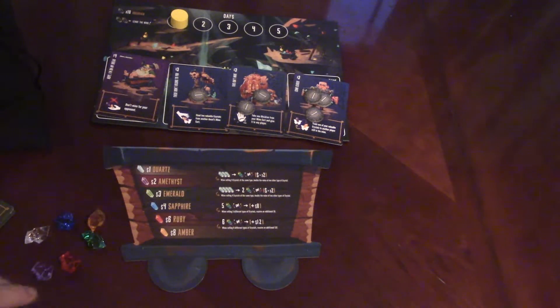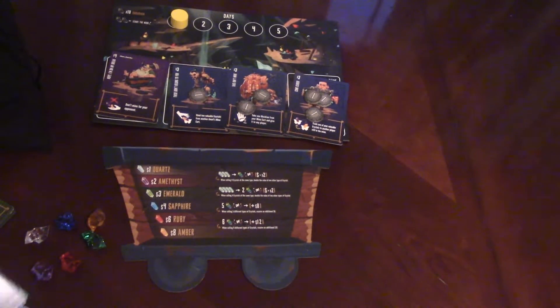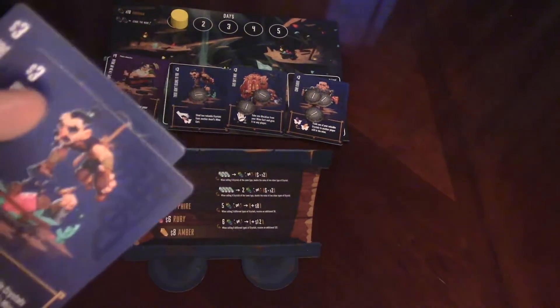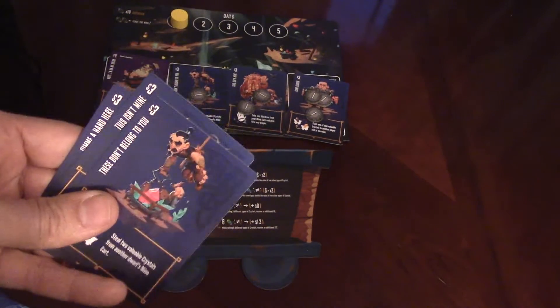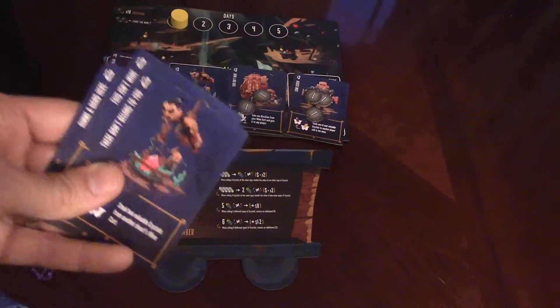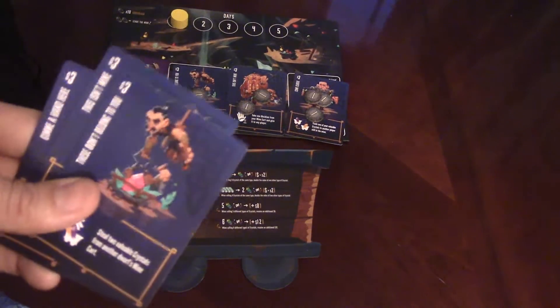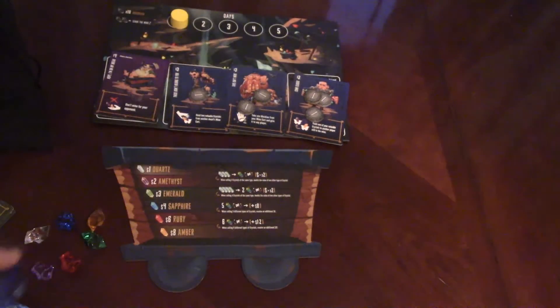How the game starts is you'll deal out three Quartz cards to every player. These cards let you do different things, give you different abilities in the game. Also, if you don't use them, at the end of the game you can cash them in for some extra points. In the first round everyone gets three; after that everyone gets one. You can play as many as you like per day. You can't play a card against someone who has already left the mine. Those are how cards work, and there are different cards that do different things for the players.